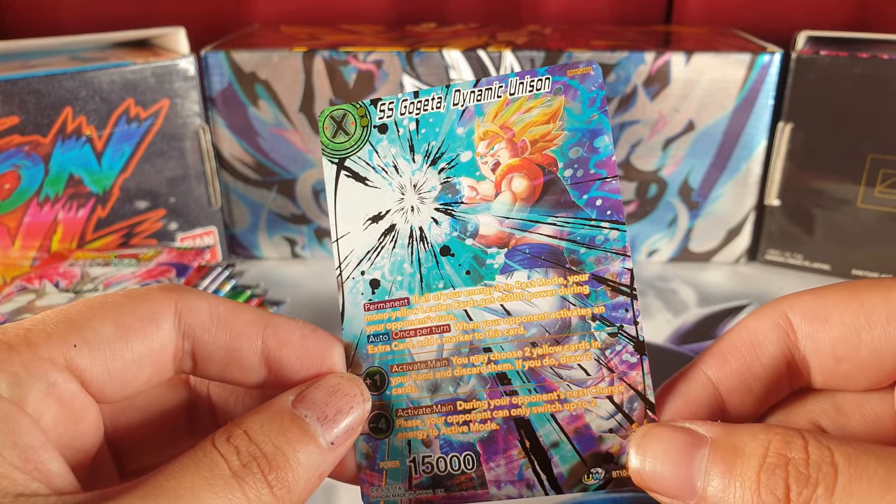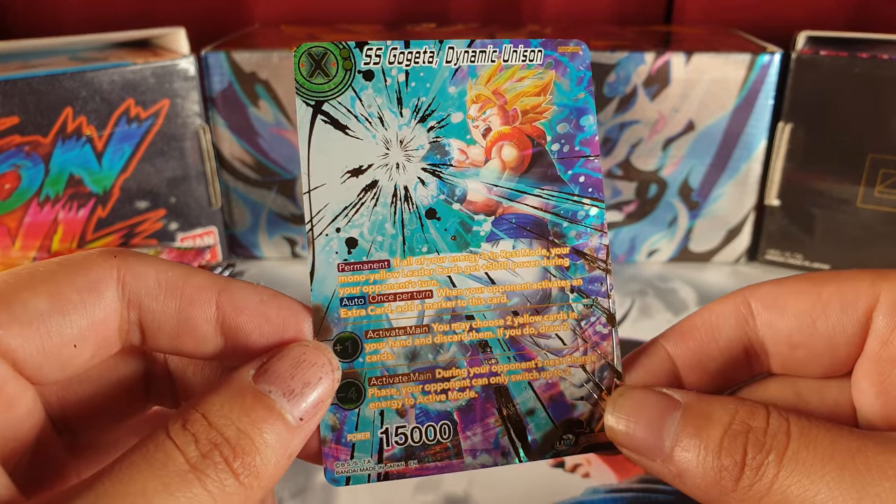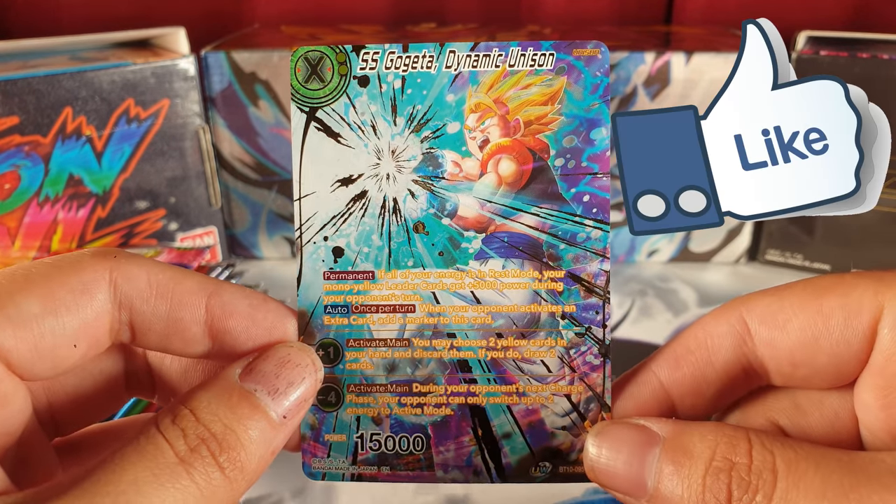Is this the SPR? Oh my god — yes! SPR! This is the SPR Unison SS Gogeta! Look how amazing that looks, guys! Look at that — look at the gold foiling! Oh!